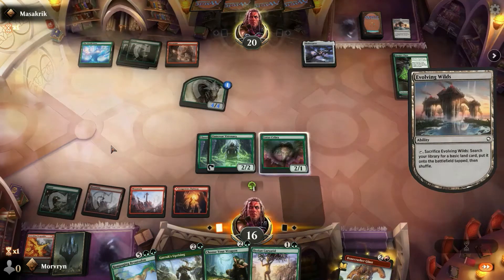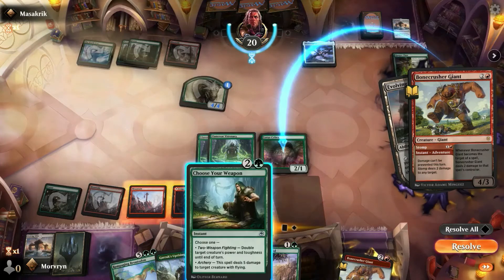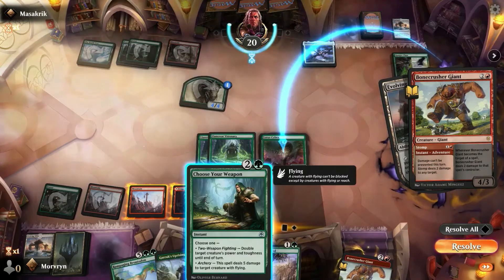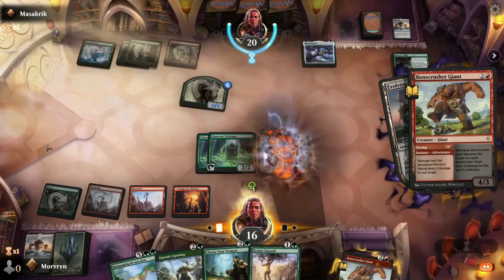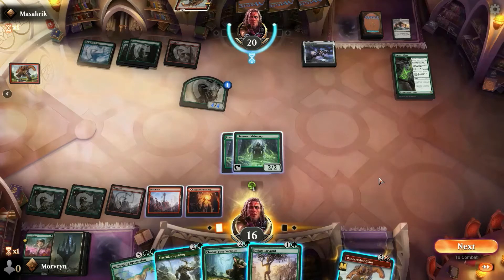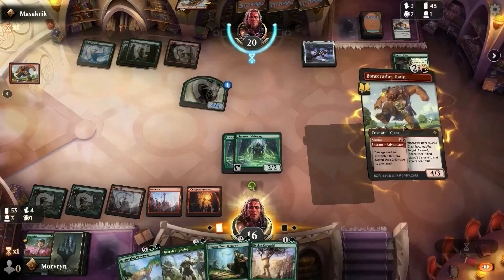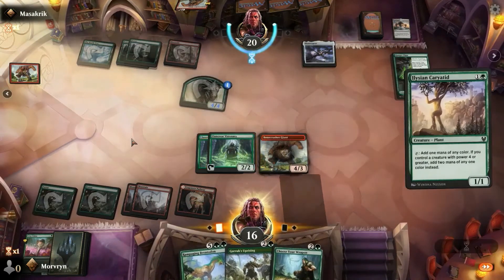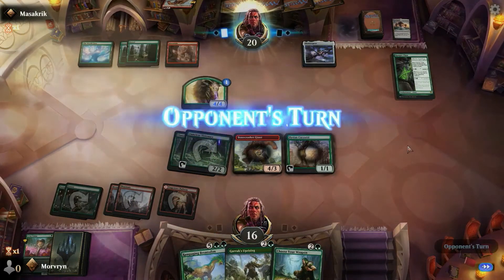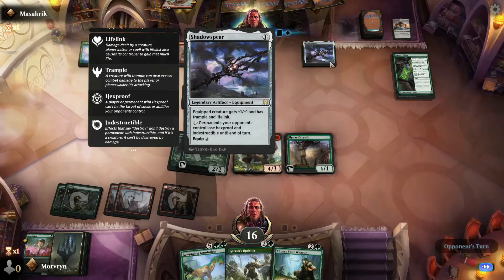Let's get rid of that. Damage. This will give us 6 power. Trample and lifelink.